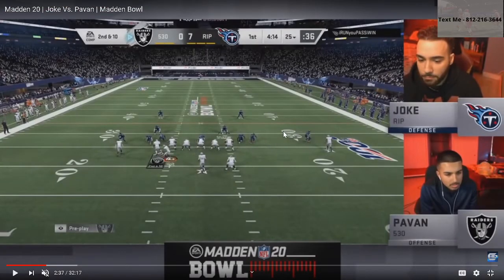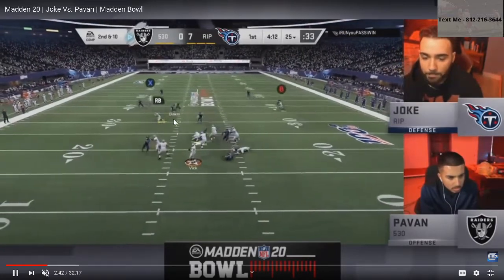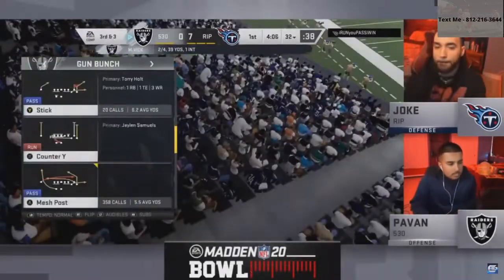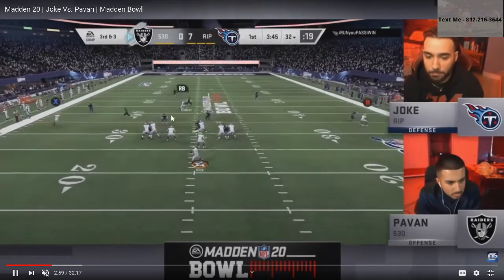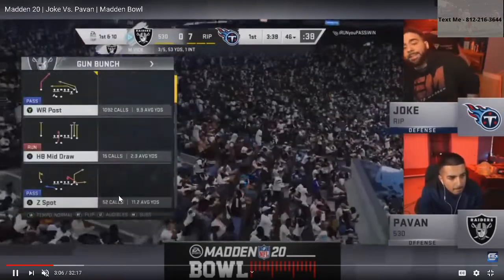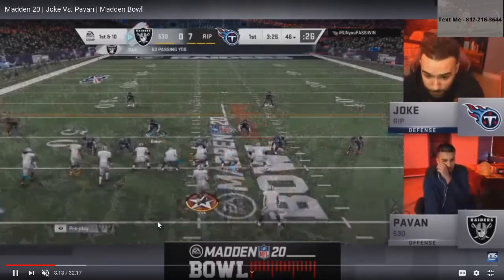Let's slide forward into the next sequence. Same setup here. This is a really important takeaway when watching competitive Madden: the best players make everything look identical. Everything looks identical here — there's pressure off the edge and he's got the zig route. Joke is going to give that up by making everything look the same. You control the variables, so the opponent can't do as much because you're controlling what they're going to do on defense. Pauvin does a good job with the playmaker on that wheel-route post combination from verticals.